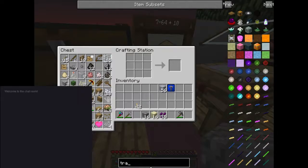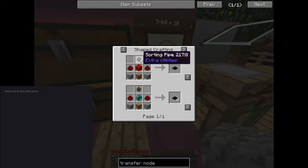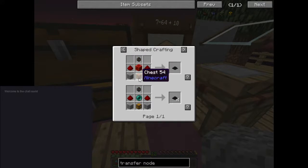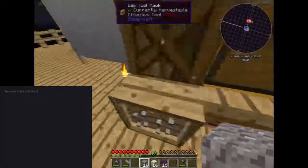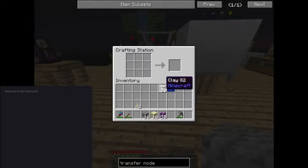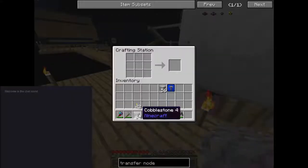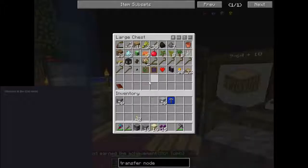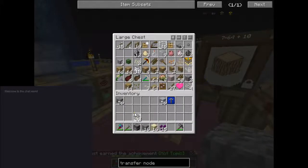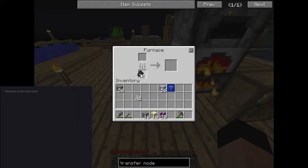World interaction upgrade, cool. What does it take for a transfer node — items? So pipe, a lot of redstone, a chest, and smooth stone. Yeah, so I need to smelt up some smooth stone, which will be a good thing anyway. Let me get another furnace going. I believe I have coal or something in here somewhere. Another one of these with some stone, and then I also need to smelt some glass.